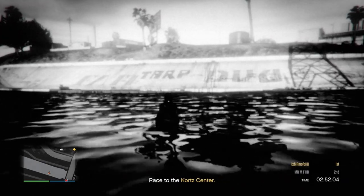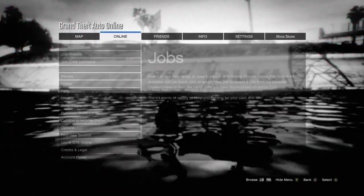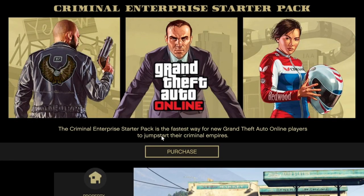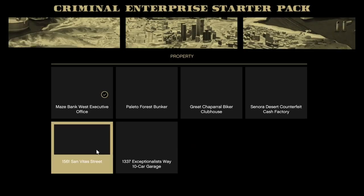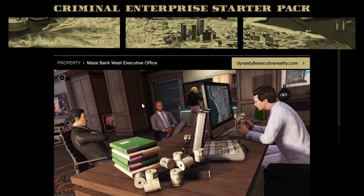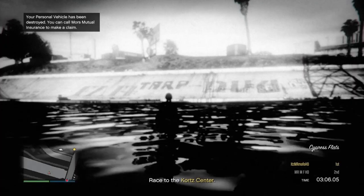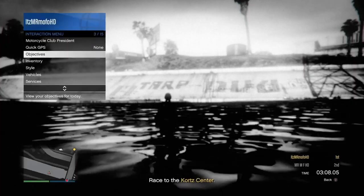Now you will be frozen and be on a glitched out screen. You want to bring up the pause menu, go down to the criminal pack and click on the same things that I do. So you're going to click on the house and you're going to click on May's bank, and then click on this and then back out. As soon as you see that Dynasty 8 then you can back out.